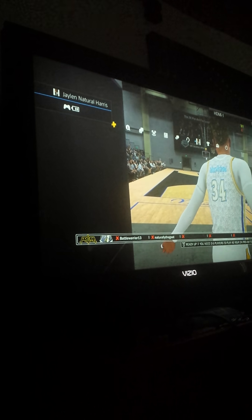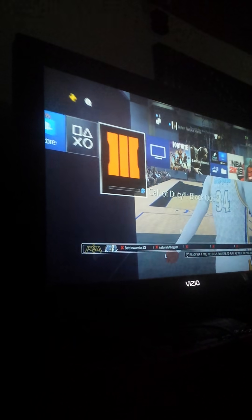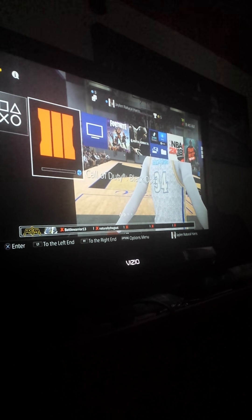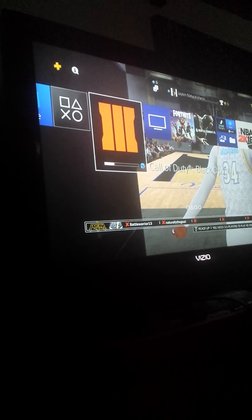Once you get past that part, start up your game. Put your disc back into your console and let the game prepare for you to actually start up the disc. It's going to prepare first, then once it prepares you start your disc up. Once you get to the installation screen, let all of your stuff install — even if it pops up saying that the disc is dirty.